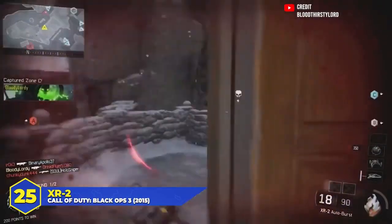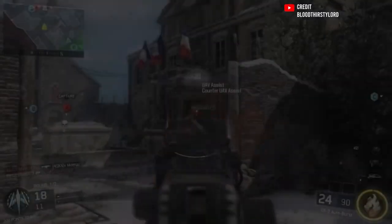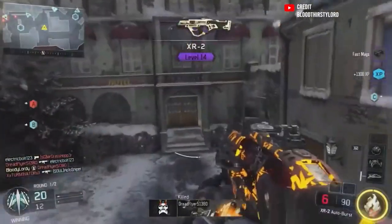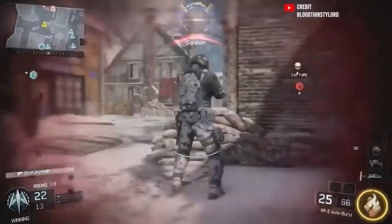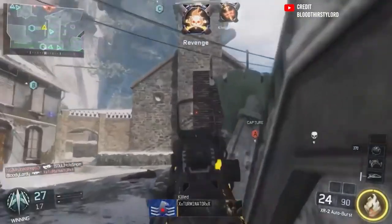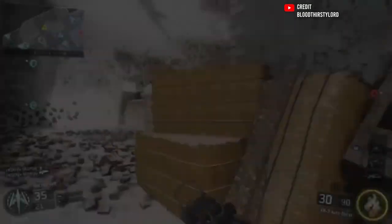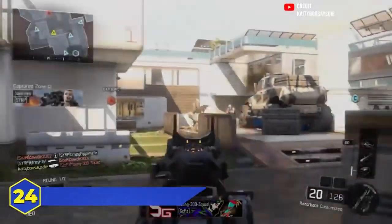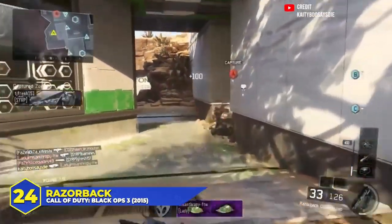At number 25, the XR-2 in Black Ops 3. I've said a few times people slept on this gun. A three-round burst rifle unlocked pretty early in BO3's progression, largely overshadowed by the M8A7. But when you played around with it you could see the potential — good range, could one-burst people, and the recoil was 100% vertical so if you threw on High Caliber and aimed for the chest it was good times. The fire rate was a little low so it was crappy at close range, but when people realized how to use it, it was good.